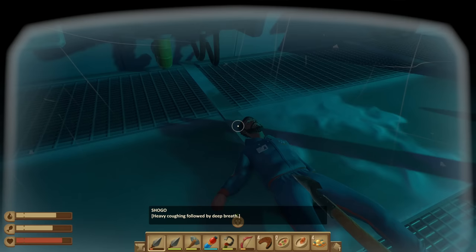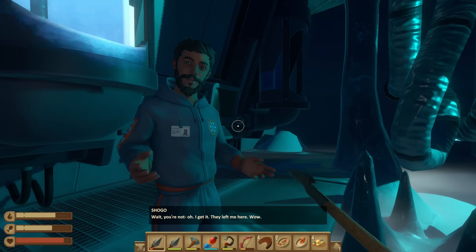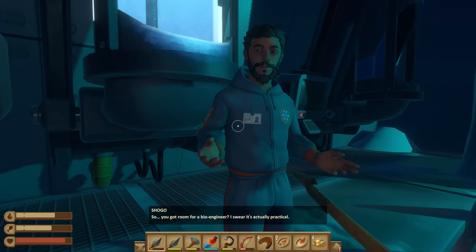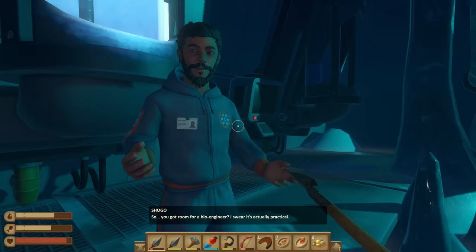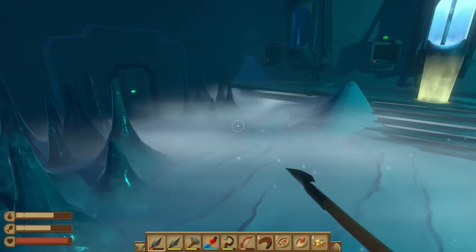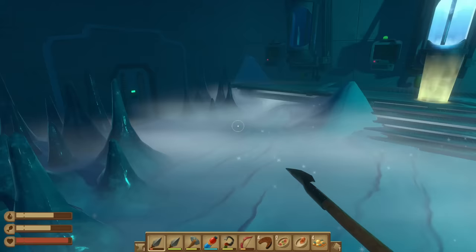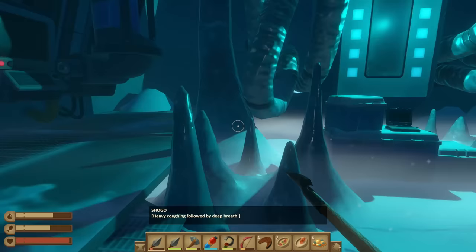There's a person! 'They left me here.' Wow. 'Thanks for waking me up — long-term cryo sleep can result in a number of issues. So, you got room for a bioengineer? I swear it's actually practical.' Sure! New playable character: Shogo! So you can unlock characters along the way — oh, what is this? 'Talk to Shogo.' We already did this part — all right man, have fun!